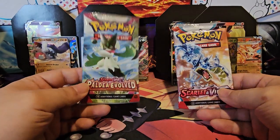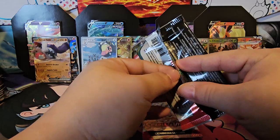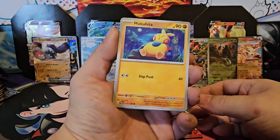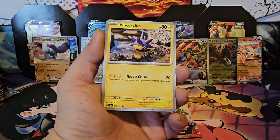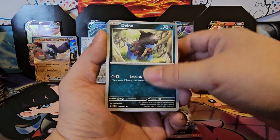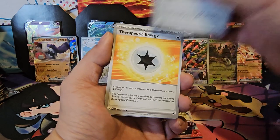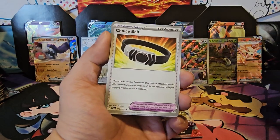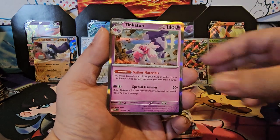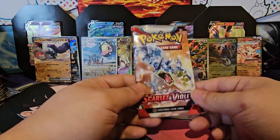Scarlet Violet and Paldea Evolved — let's do Paldea Evolved. Makuhita, Pinchurchin, Dino, Magikarp, Reversal Energy, Therapeutic Energy, Choice Belt, Delivery Gren reverse, Frigibax, and Tinkaton. Last pack.